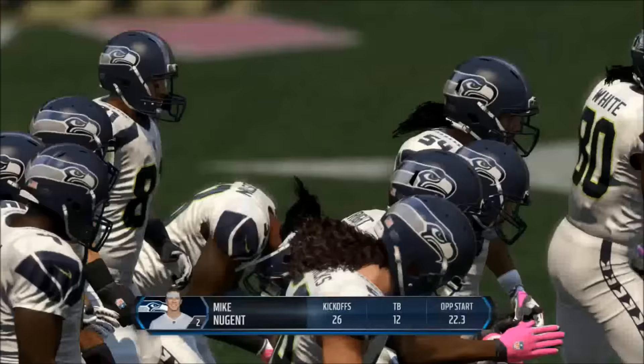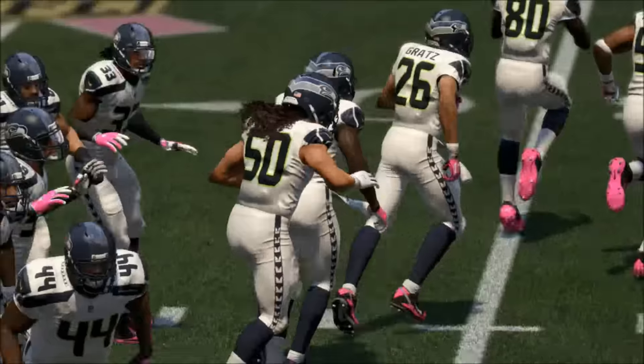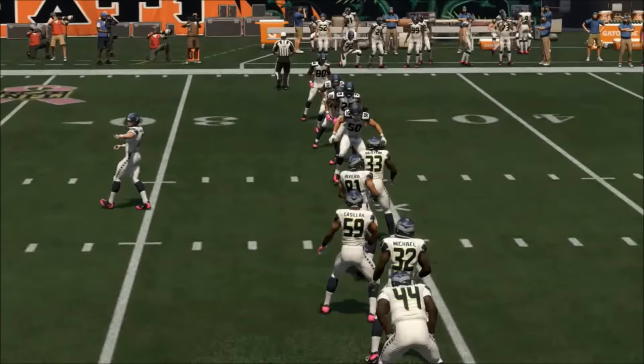What is up guys, LA Gamer here, and today I'm bringing you guys episode 6 in my connected fantasy draft franchise mode on Madden 16. In today's episode, we'll be taking on the Cincinnati Bengals, and of course we are the Seattle Seahawks.